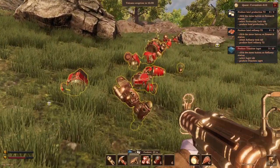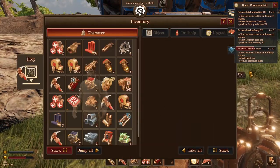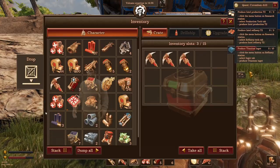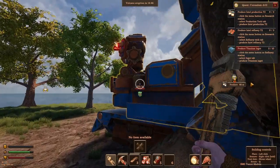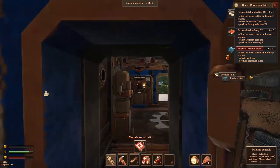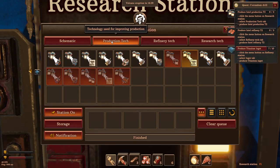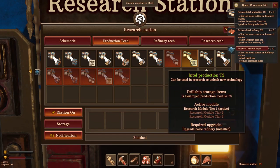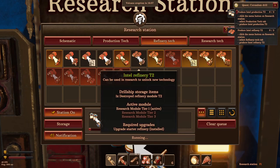I think we want some shotgun turrets up there as well. I don't really need these pickaxes — I'm picking up a load of them. Let me check if anything needs repairing — no, they're all good. Let's go to the menu: station, select production, tech, and collect intel production tier two. We want three of those. Then we want refinery tier two from the refinery tech tab — three of those as well.